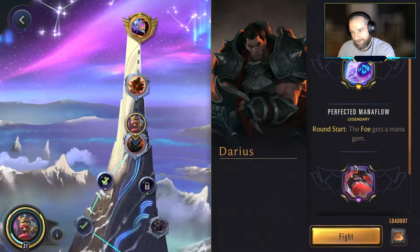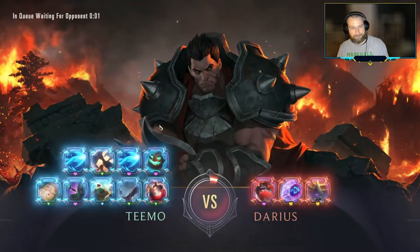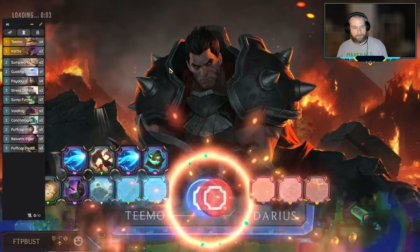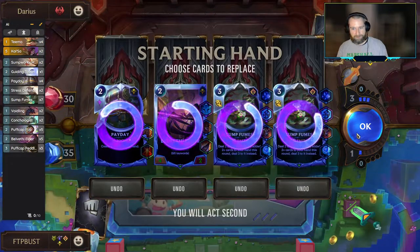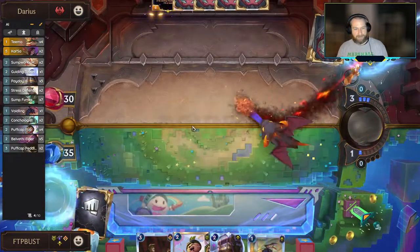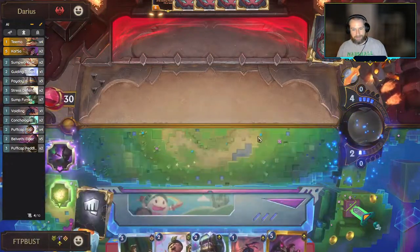Round start, the foe gets the mana gem; round end, the foe deals one to the player's Nexus for each unit the foe has. No Teemos here — all the Sump Fumes can go away, we'll draw one of those anyways. It seemed like the level 20 Teemo draw-champion ability was happening before the Teemo item that draws. So Kaisa comes in — do they just work together? Oh my god, we're just overdrawing on the first turn. Get ready for it, Darius!